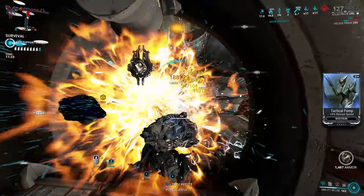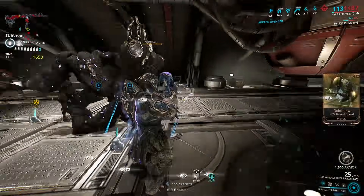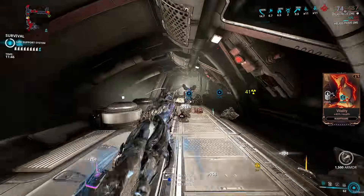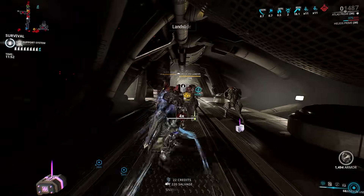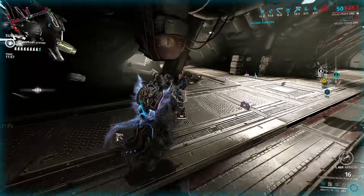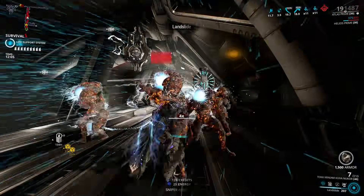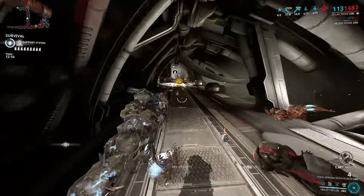Breach Surge has better synergy with certain damage types that help re-trigger the surge sparks on enemies — those are Gas, Electric, Heat, and Toxin. Landslide has a small explosion radius, so you will get surge sparks that lash out to nearby enemies dealing Radiation damage corresponding to the damage you've dealt on affected enemies. Those surge sparks send multiplied damage as Radiation, hitting other enemies, which re-triggers more sparks — it's a vicious circle of damage. Both the damage multiplier and status chance scale from power strength.